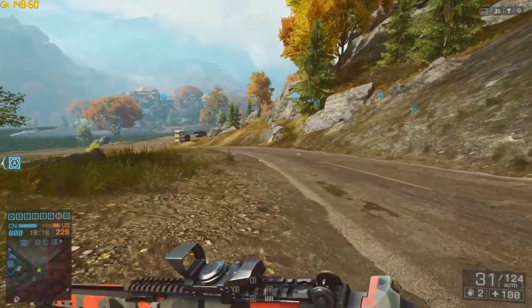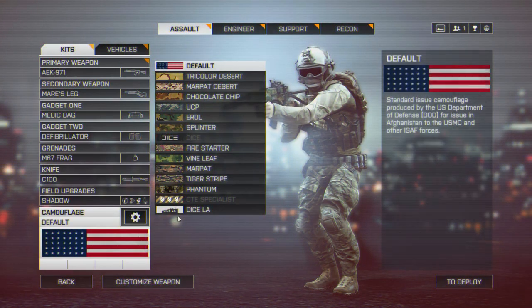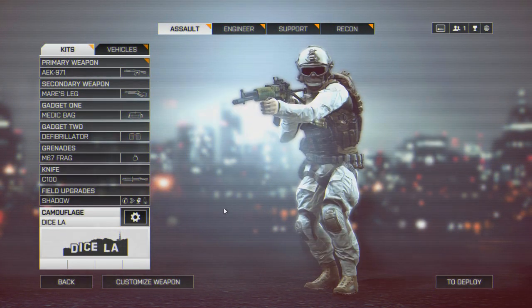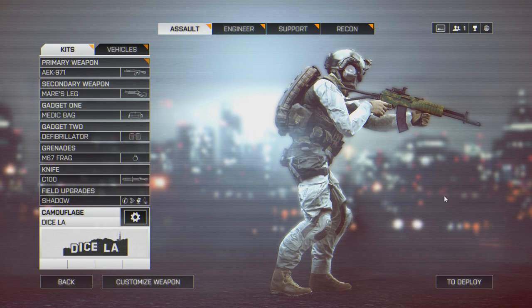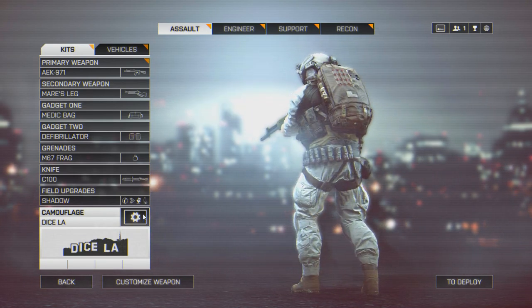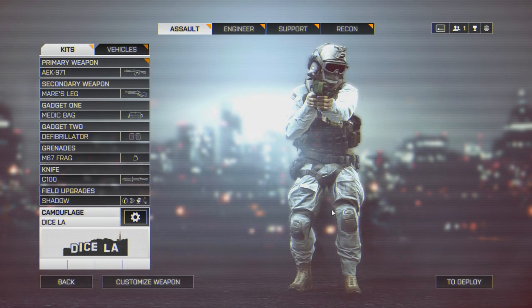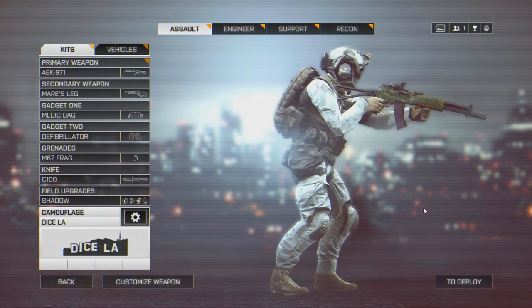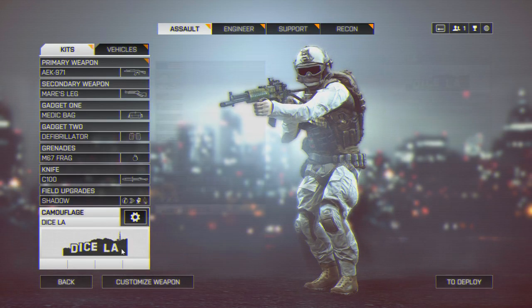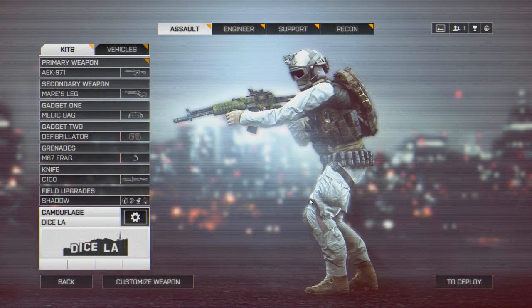Nothing seemed to happen at first, but if you wait for the round to end and go to your equipment and customisation menu, click on your character camo, scroll down to the bottom and there it is — the DICE LA camo is now yours. This is a very unique camo that only DICE LA employees had access to until now, and it's actually one of the most standout camos in the game. Equip your camo and be the easter egg hunter you were always meant to be. Congratulations.